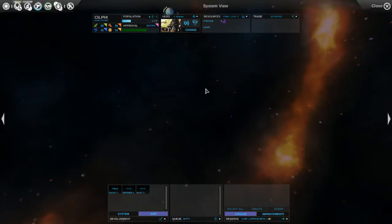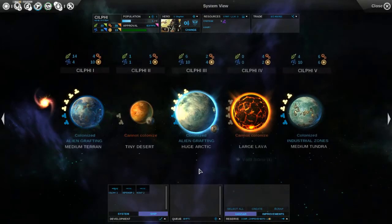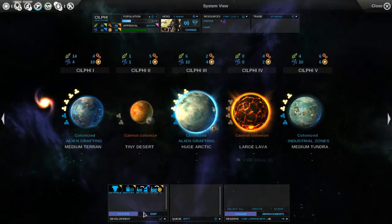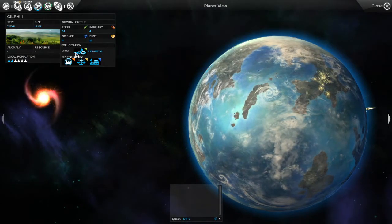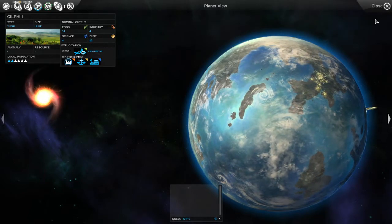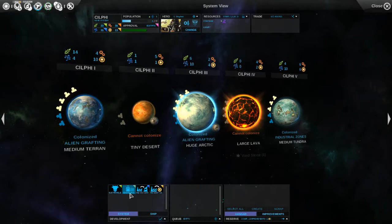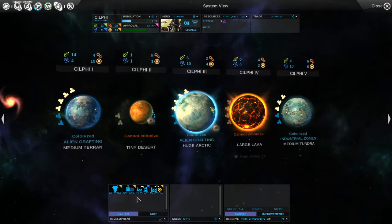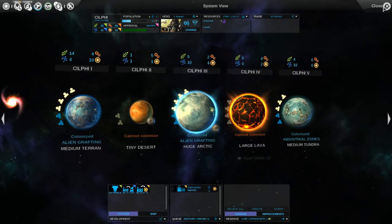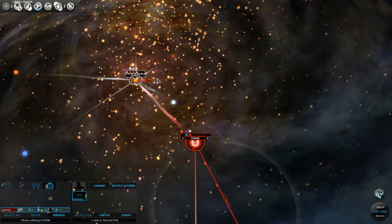We got alien grafting — once we upgraded that exploitation on our research panel it automatically upgraded here, so we have a lot more food coming in. They're still ecstatic. Our dust could be a little better at plus 22 per turn, but it's not bad. If our systems start getting unruly we'll have to lower the tax rate. Let's go with xenotourism for now. We're still building the heavy isotope refineries on Whey and Treme.